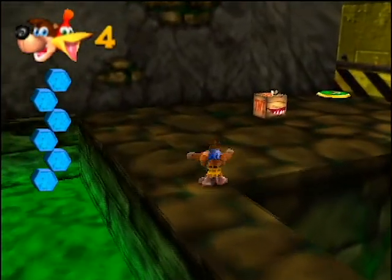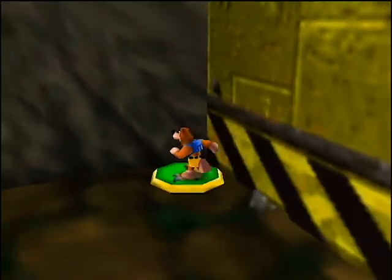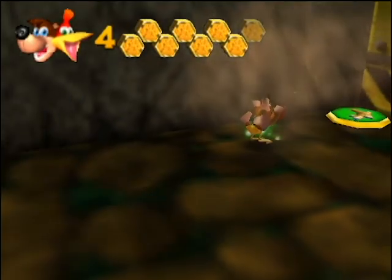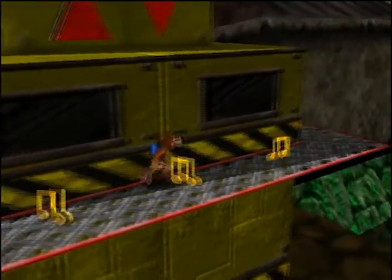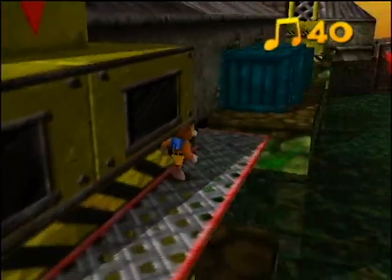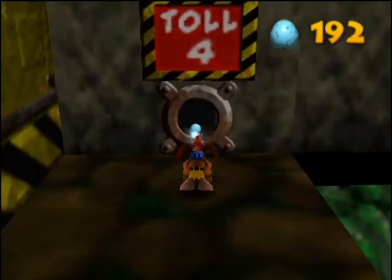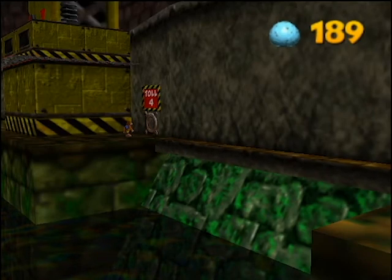This guy over here is a Boombox. He sees you and he'll just start chasing you. If you run away, he'll eventually go away. If he gets close to you or chases you for a long amount of time, he'll explode. He'll start chasing you, get a bit white, then he'll explode after a couple seconds.